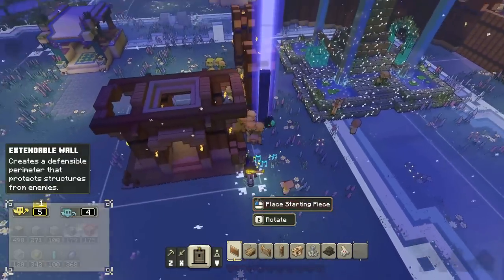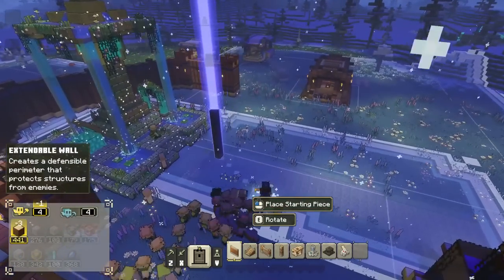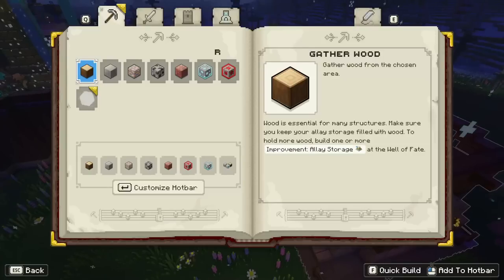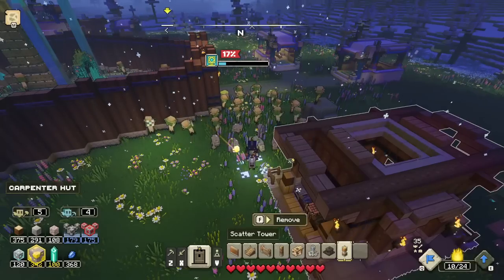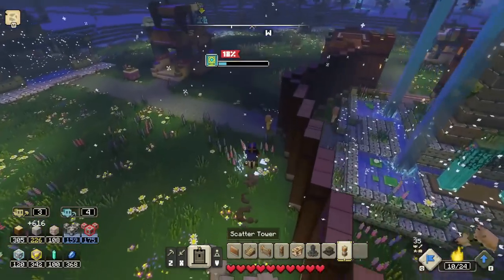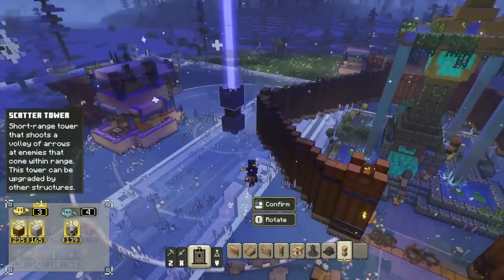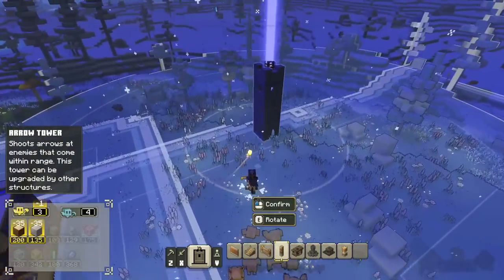I don't want to waste any time, so I rush through the wall building. There should be a wall around the whole village now. To protect it, I add scatter towers near the entrance for close-range defense. Two right at the entrance and another further out. For long-range, we'll want arrow towers too. We have to be careful though because we're definitely running low on wood.